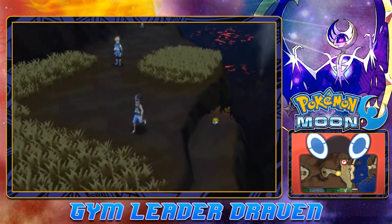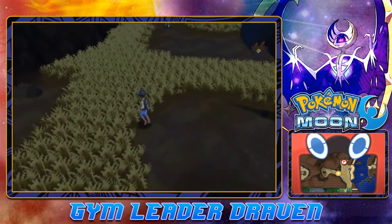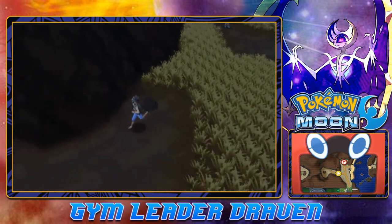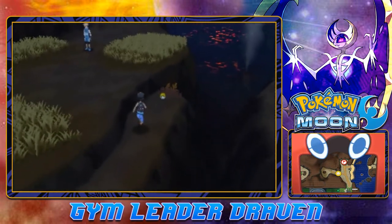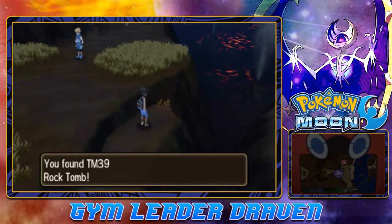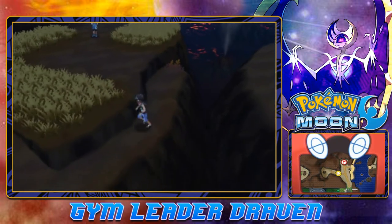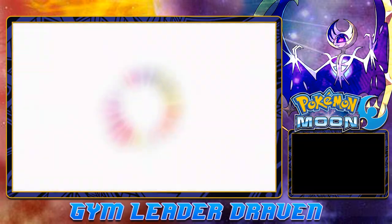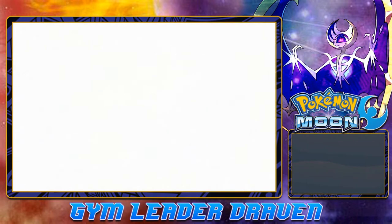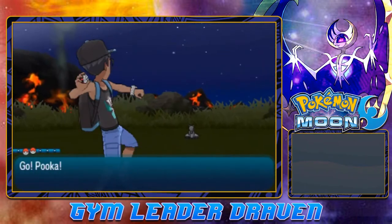I always wanted to use Terra Rough. Pokemon Sun is a real benefit to this whole walkthrough. There's nothing else except a TM over there — let's go grab that. Found ourselves TM39 Rock Tomb. Moving on now, and we're going to get attacked by a wild Pokemon — always so fun!